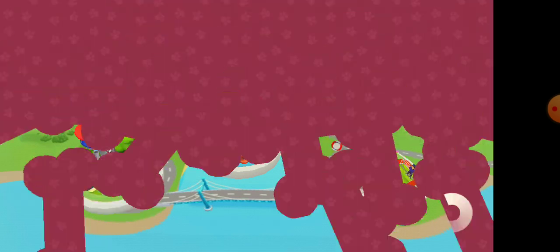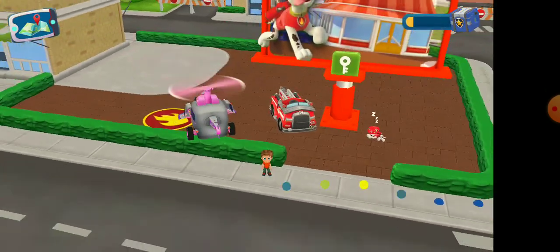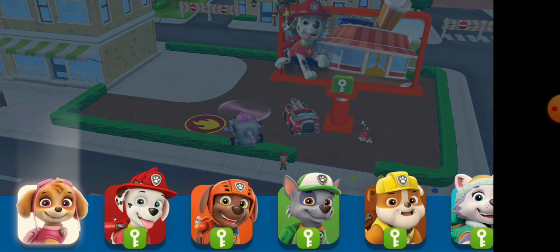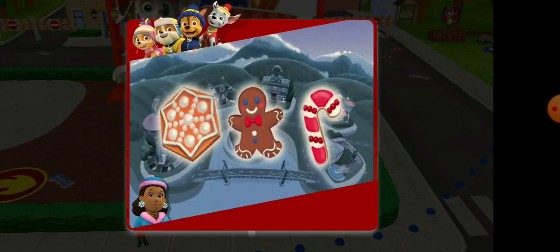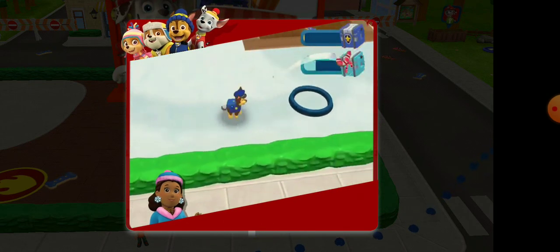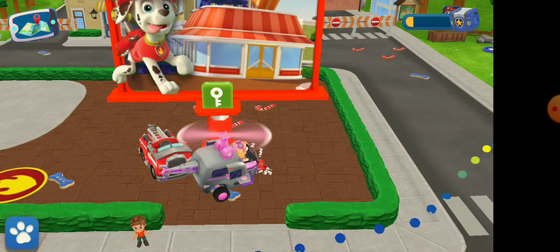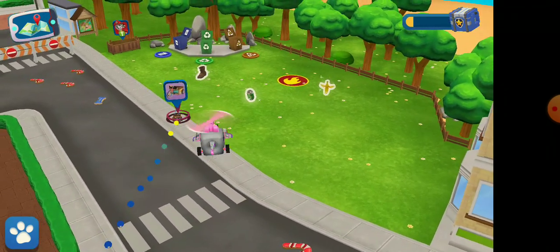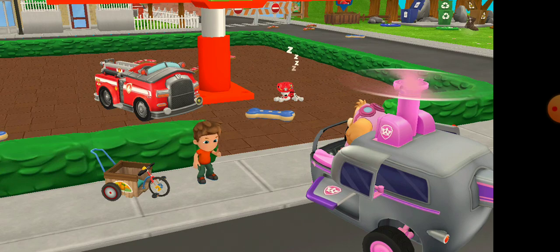Here we go! Look! Alex needs help! Alex lost his favorite super truck! Can you find it? Other pups can help on this mission! Tap on the pick-a-pup! Alright pup! Time to find Alex's super truck! That's it! It's the super truck! You found it! Let's bring it back to Alex! Thank you, pup! Alex will be able to zoom around town again!